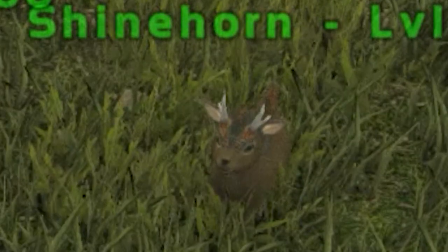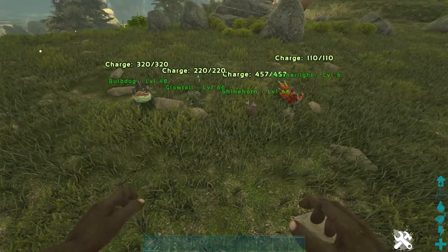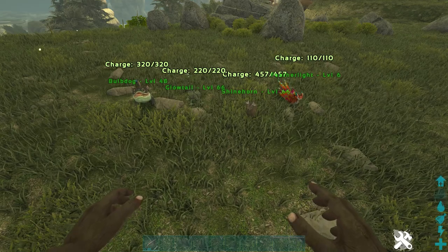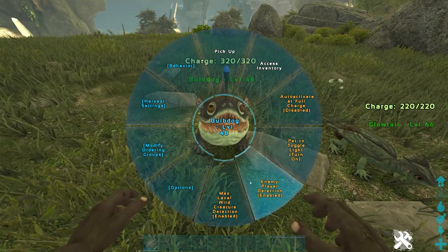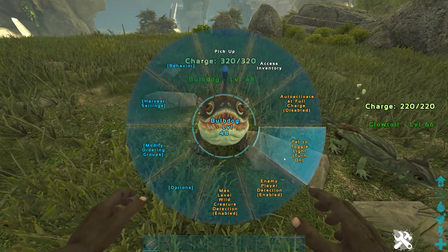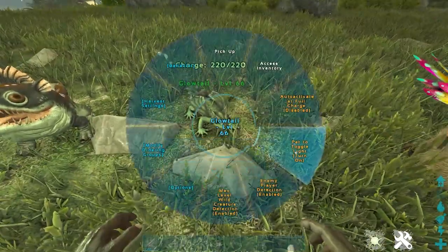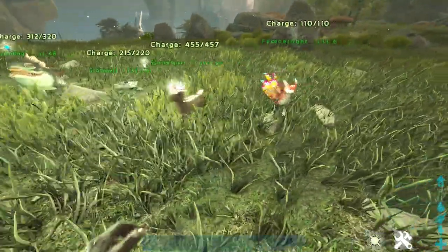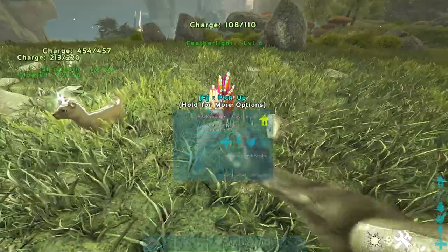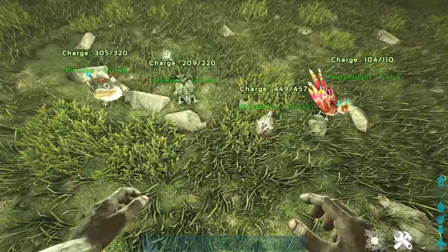Number 2. For our second spot, we have the 4 glow animals – that's the Bulb Dog, the Glowtail, the Shinehorn, and the Featherlight. I feel like if you choose anything other than the Shinehorn, you're weird. All of these guys can alert you if there's a max level wild creature in the area, and you can also set them to alert you if there's a player in the area. When you enable their glow, they really start looking pretty, and this is crucial to your time on Aberration to stop you from getting munched on by the Nameless. They're all shoulder pets, so whichever one you choose is going to be your trusty sidekick. Choose the Shinehorn or else.